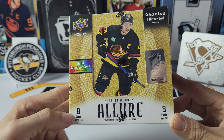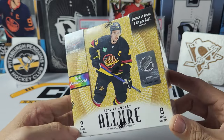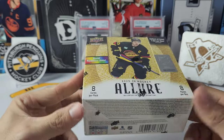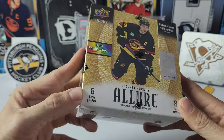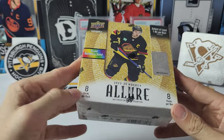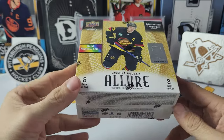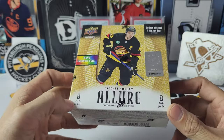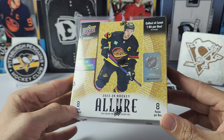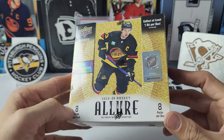This box cost a whopping $189 Canadian before taxes — a little bit outrageous, but it is what it is because it is the era of the Bedard flippers. This box was picked by someone special; I sent them the picture because they usually pick some pretty nice hobby boxes. Yes, Joey's better half picked out this box, so it should have a Bedard autograph in here — just kidding.